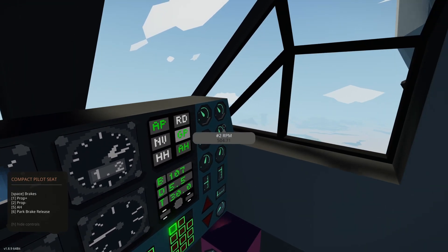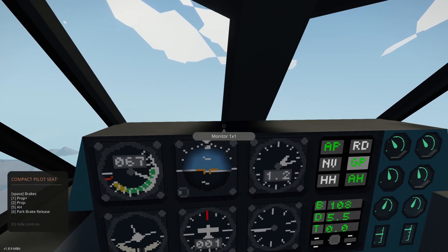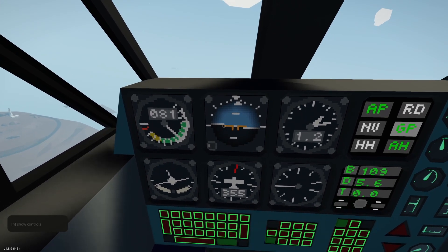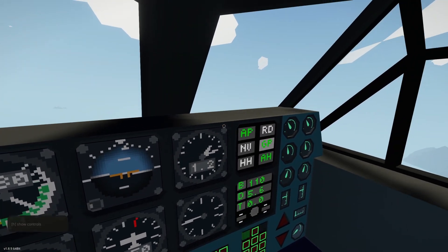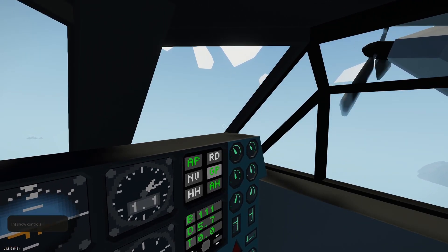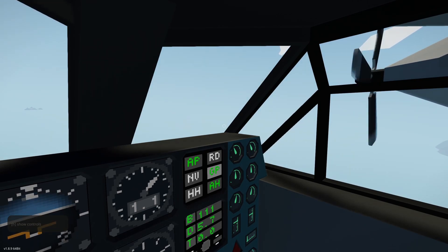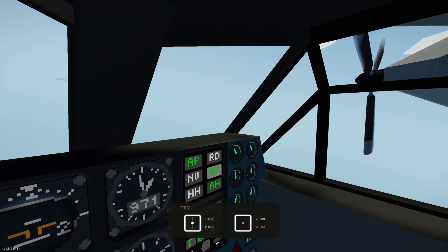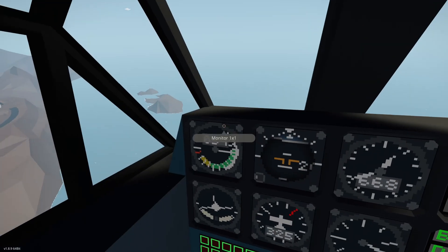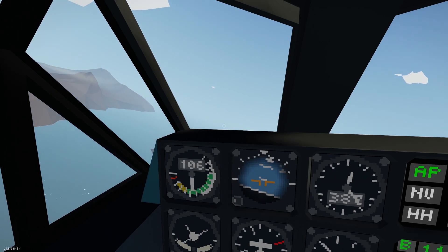We'll start going forward here. You can see we're rotating — that's because it's in station keeping mode. I'm just going to rotate forward a little bit; you'll notice my speed starts coming up, and once it does I'll add some thrust. This is an older version — I've fixed a bunch of this stuff. If you trim your throttles up-down, it makes it so my throttle doesn't work.